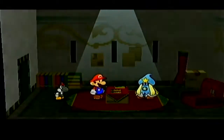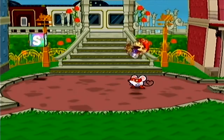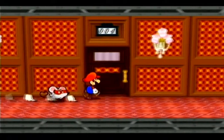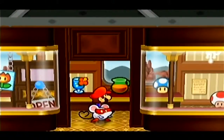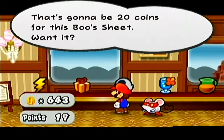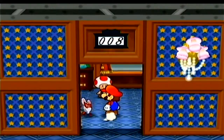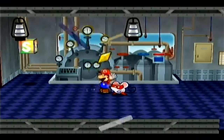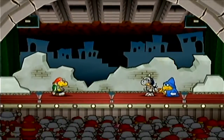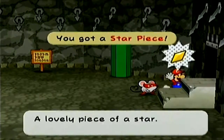If you had as much struggle as I did with the star pieces, you can come to the house right beside Dazzle, pay a few coins, and they'll give you a clue on where the star pieces are. A lot of these I found in the Poshley Heights train. Alongside the star pieces, I'll go ahead and collect some inn coupons I somehow missed. Just for collection's sake, I'm going to store all my inn coupons in item storage.